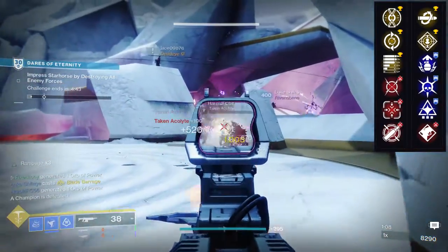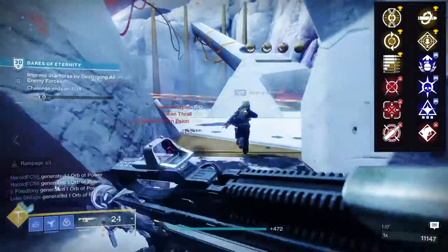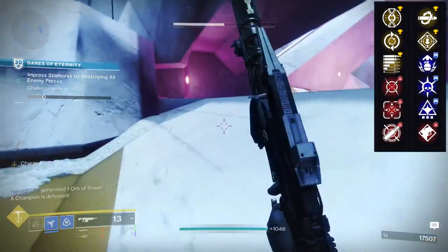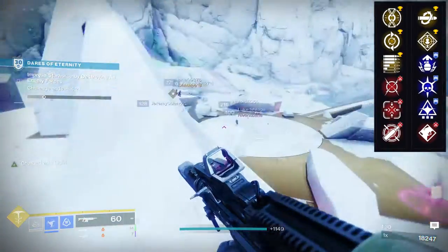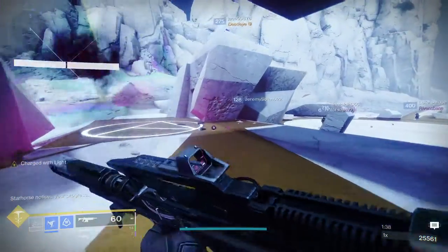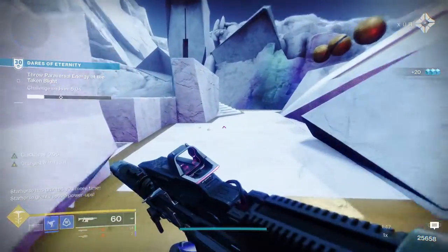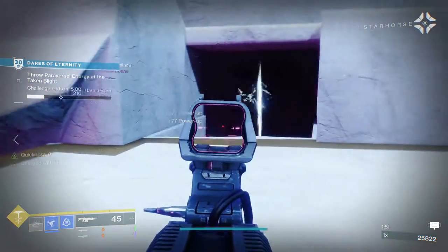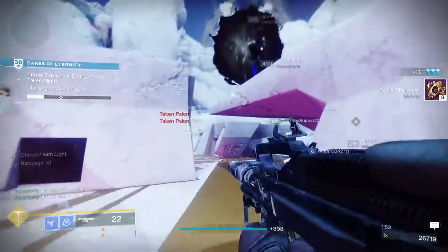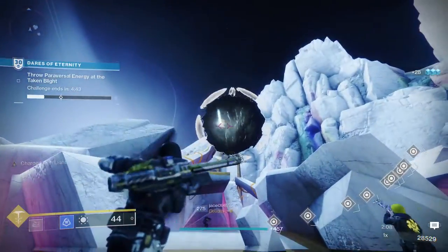Heating Up with Rampage pairs well together, and Tunnel Vision with Kill Clip pairs well too. Heating Up and Rampage both proc after kills without reloading, while Tunnel Vision and Kill Clip proc off each other since you have to reload for both. But honestly, Subsistence and Rampage is the way to go — this is Chroma Rush, an auto rifle, so you already start with 51 rounds. Add Extended Mag, Appended Mag, or Tactical Mag with an ammo mod and you're looking at 70-80 bullets. With Subsistence you'll almost never run out of ammo. Chroma Rush is easily one of the best weapons from all the seasons.